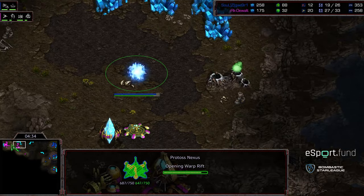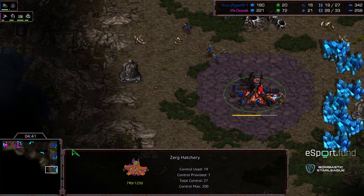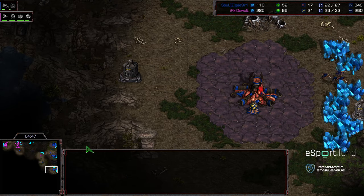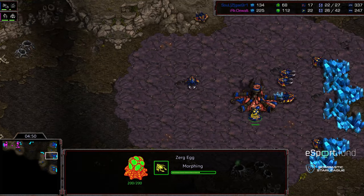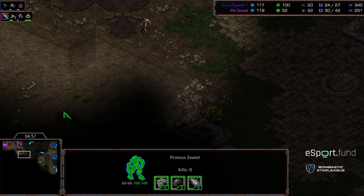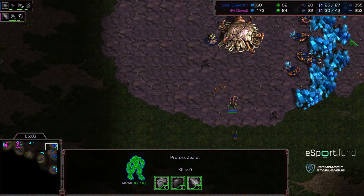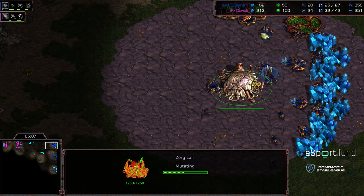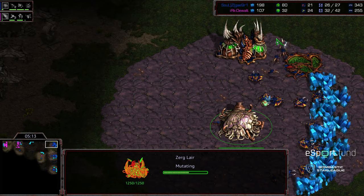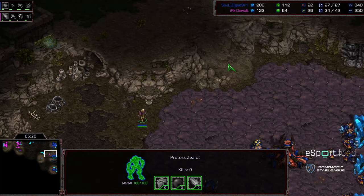It almost reminds me of some first-person shooter like Quake style maneuvers, except in StarCraft. Great micro for Dewalt. Three zealots getting wiped out but still wiping out practically every zergling — going to force more zerglings to be built. Five kills on this zealot, still annoying this hatchery. Nexus being built, assimilator has been up for a while. Four zerglings finally making their way across. Dewalt moving this zealot into that corner and forcing these zealots to engage a few at a time. Another zealot making its way to the natural expansion — might get a drone kill and a scout on top of everything else.